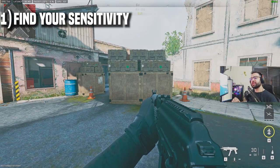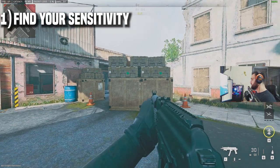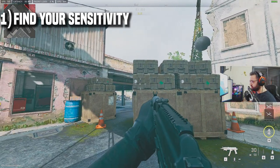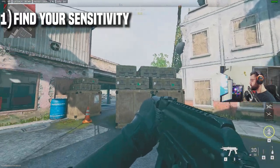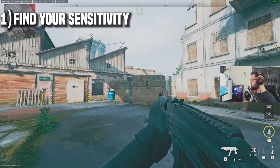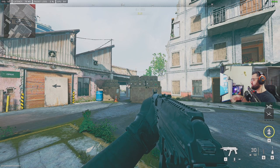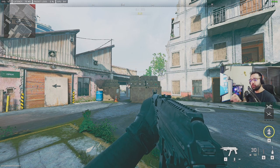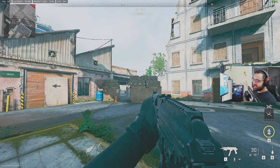Starting off with how to find the perfect sensitivity: you want to pick any random target in any video game that you play — in my case it's going to be this green crosshair. What we're going to do is strafe to the right and to the left while trying to keep the crosshair on the target as much as possible, at close range, medium range, and long range. If your crosshair is staying on the target 80, 90, or 100% of the time, then the sensitivity you have is good for now.